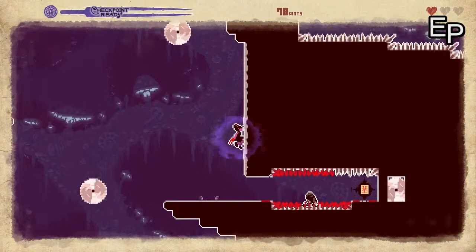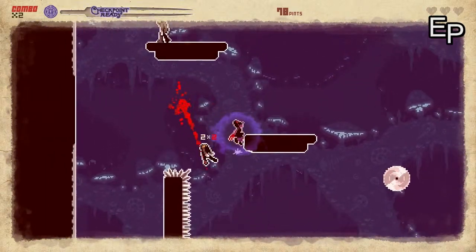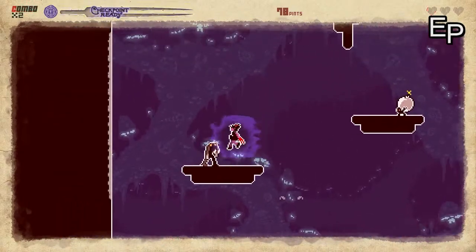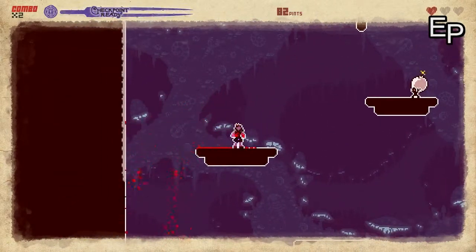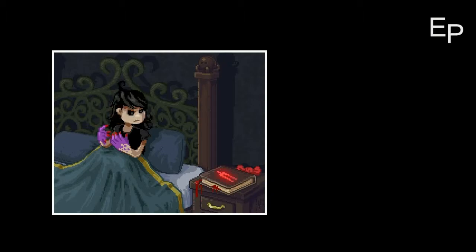By defeating enemies in a more styled way you are given more points toward your overall checkpoint system. There is a bar at the top of the screen and the game gives you points for every monster you kill — the more stylish the kill, the more points. Once your character fills up the bar, you can stop for a few seconds and she will create a checkpoint.